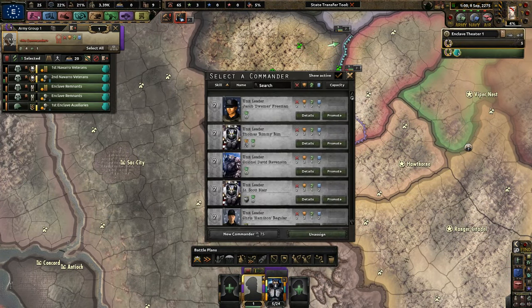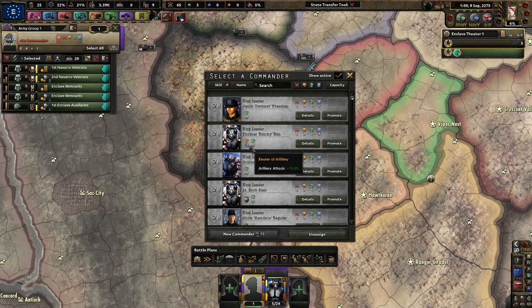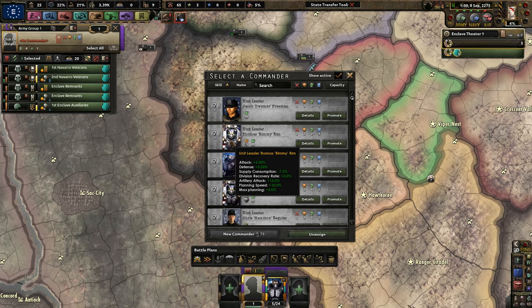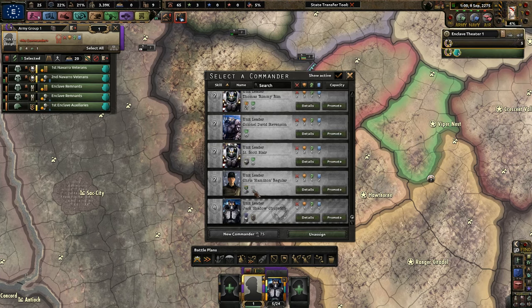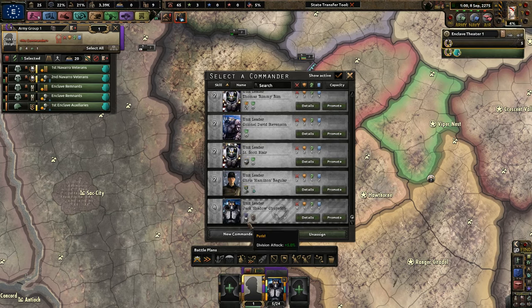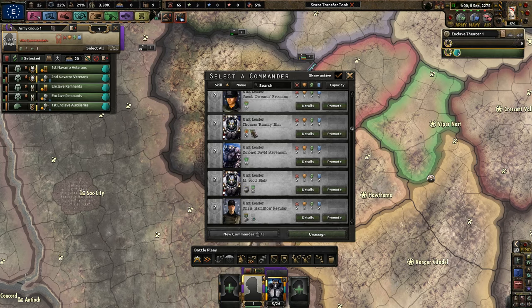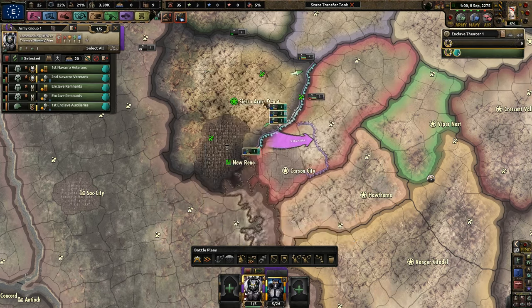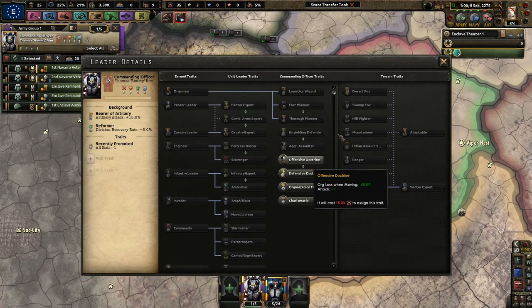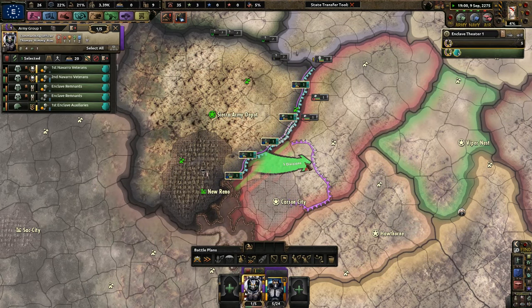We need a new army or field commander. Let's see — Bear of Artillery, Thomas Rimm... Cool, you look really awesome. Chris Hamilton — skilled in leading infantry. Jack Shadow Churchill is a purist, loyal to Anderson. Frankly, I want to do Bear of Artillery just because he's got that trait — really awesome. You get plus 50% more attack. That's really cool.